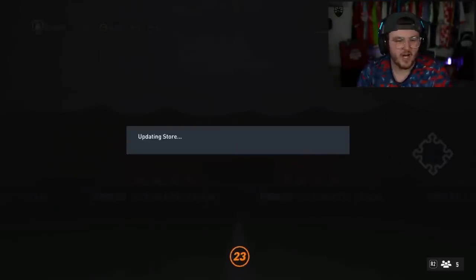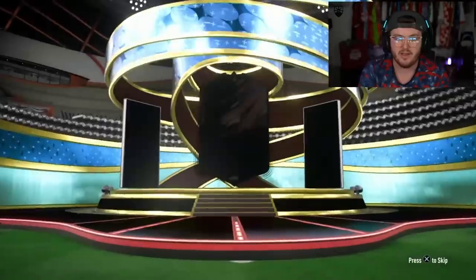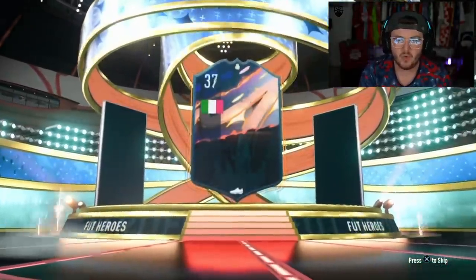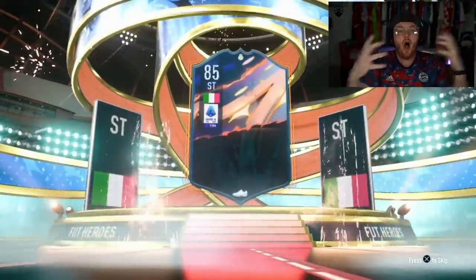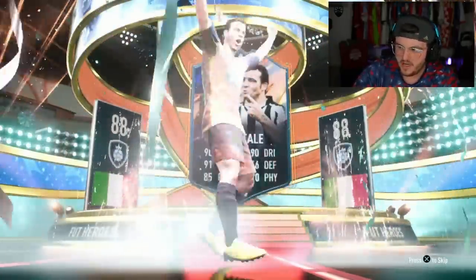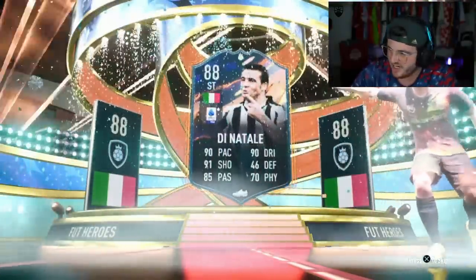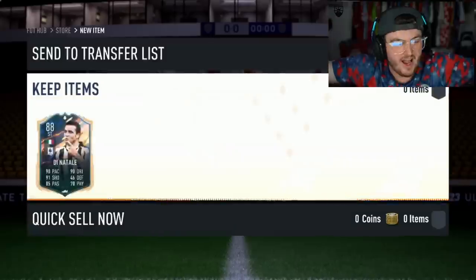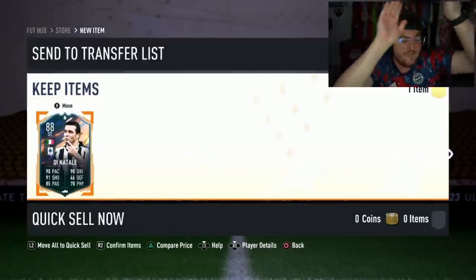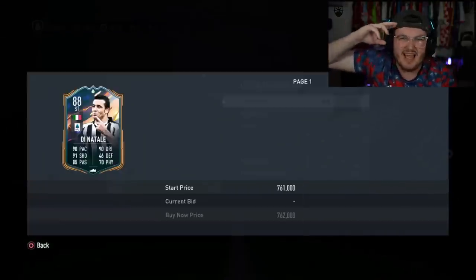We are ending off today's video with Lil Bro Coppite's pack. This is pack number 20. If we can get something decent for pack number 20, that'd be ideal. Come on, sort us out. It's going to be Italian. No! Oh — Di Natale! Why did I forget Di Natale existed? I thought it's not Marchisio so it can't be good, but both Italian heroes are class — and he's got a full Serie A team. That's a 750k hero! What a way to end it. If you guys have enjoyed, please give a like down below. Subscribe if you're new around here. Thank you all for watching, and I'll see you lads later.